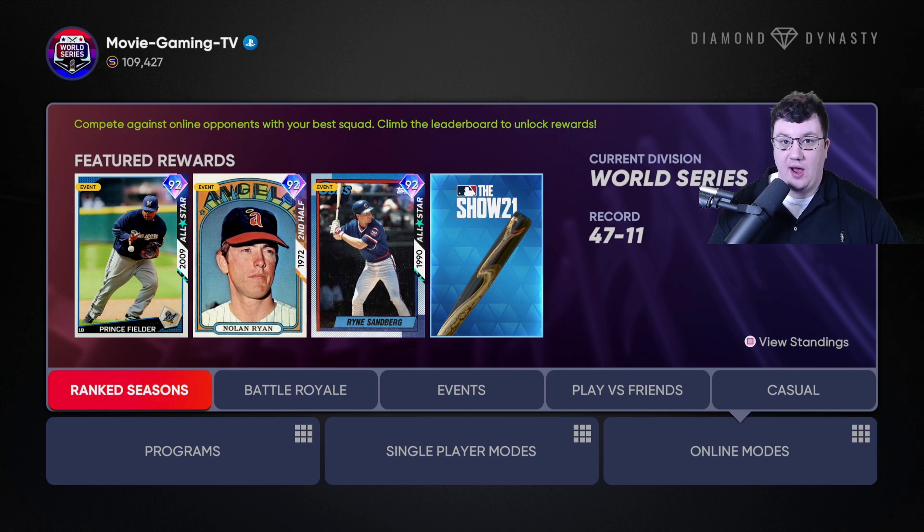I really recommend that you hop on and play ranked seasons. The other key is you want to pick a specific stadium. My created stadium has 300-400-300 foot fences and max altitude, so it's like playing at Coors Field with 300-foot fences. What does that do? It leads to a ton of offense.